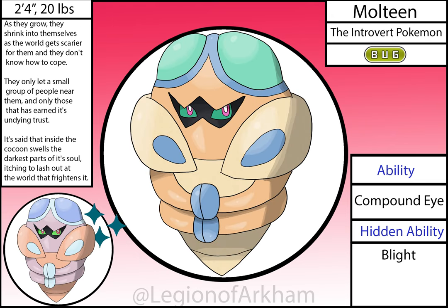Moltene, the Introvert Pokémon. I wanted to tell a story with this line — starting out as a happy little kid wanting to be accepted, then closing in on themselves in their middle years. For the Cocoon, I leaned into the molting process scorpions and other arachids go through and modeled it to look like a rat kid, so it really felt like it was molting. I think it really paid off — it helps make it more distinct from your usual middle stage of the early bug line. I mainly fixed the perspective on the top of the head and closed the mouth more so it felt a little more natural.